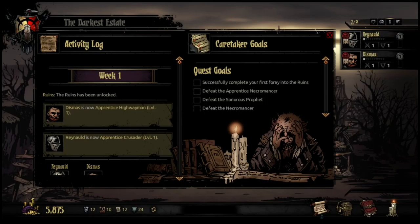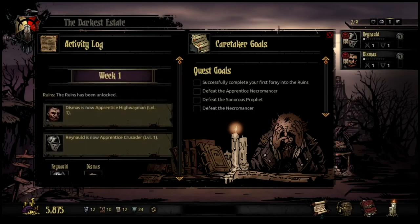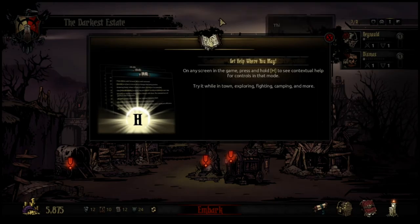Caretaker goals and quest goals: successfully complete your first foray into the ruins, defeat the Apprentice Necromancer, defeat the Sonoris Prophet, defeat the Necromancer. You can get help on any screen in the game — press and hold H, and see contextual help for controls. Try it while in town, exploring, fighting, camping, and more. Stagecoach: recruit new heroes. Ancestor's Memoirs: view Ancestor's Memoirs. Nomad Wagon: shop for rare items. Blacksmith, Guild, Tavern, Sanitarium all say complete more quests to unlock.